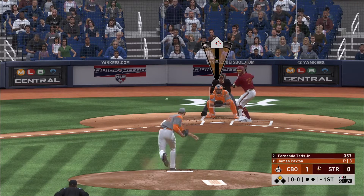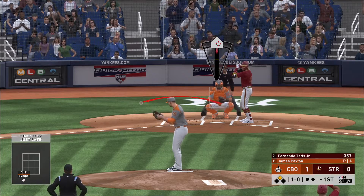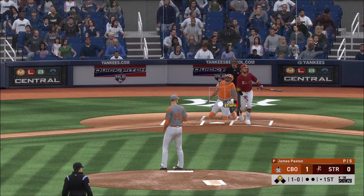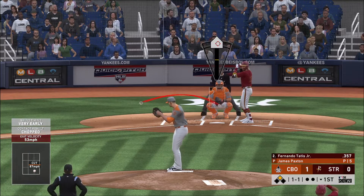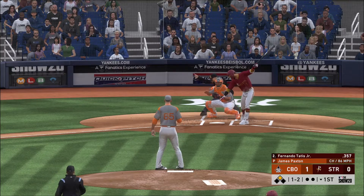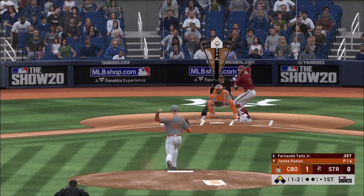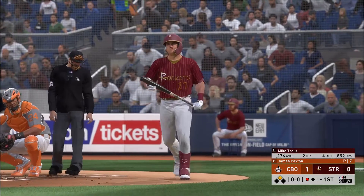That'll bring up Fernando Tatis Jr. The first pitch misses — ball one. Can't sit back long enough and the count evens up at one and one. Robles leads off second with nobody out. Changed things up on him and got him to swing through it — one and two now. And the knuckle curve that time got him swinging and that's the first out.